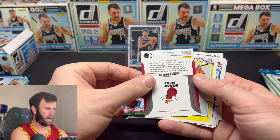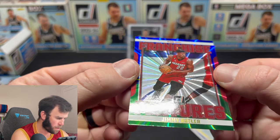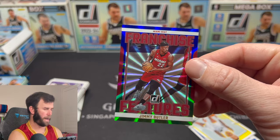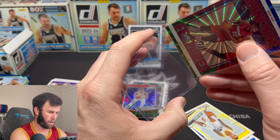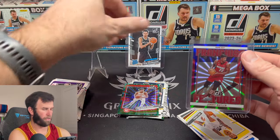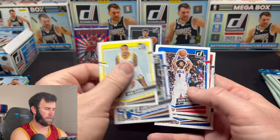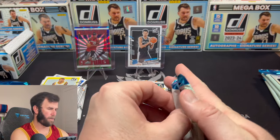A Jimmy Butler — oh! This is the blue, numbered to 35! Wow — the blue and green Jimmy Butler Franchise Favorite, numbered to 35. That is a sweet looking card. Go Earth — Team Earth right there. Jimmy Butler just shining. Very nice.